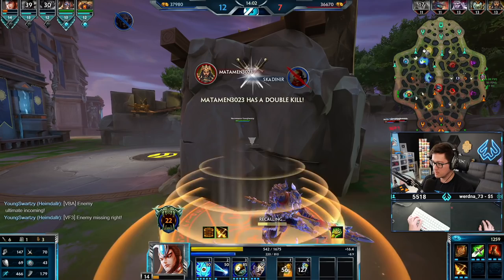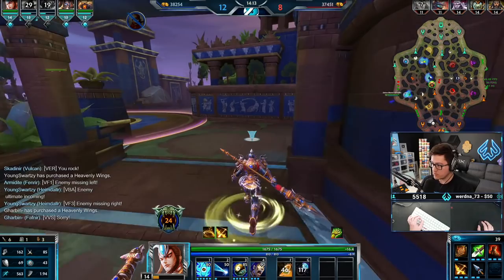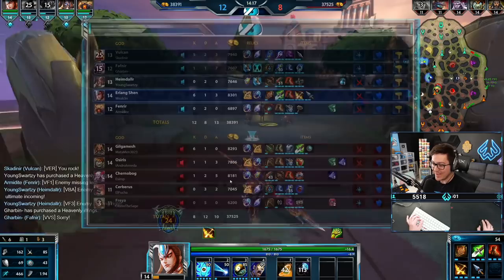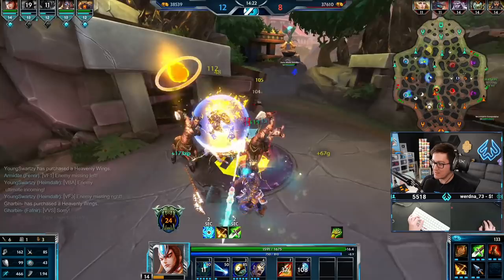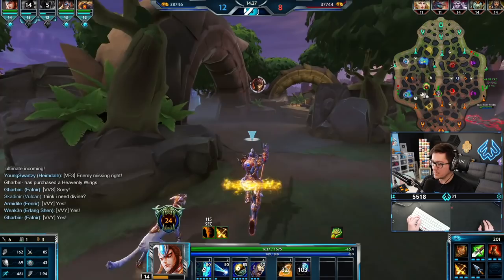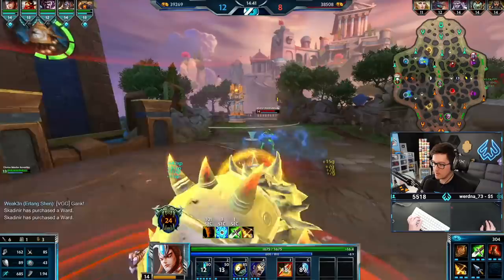Their team has such good rotation potential with the Chernabog. Our Heimdall can semi-rotate, but he doesn't know what he's building — he's building wrong. I can't assume he knows how to rotate. Looks like our blue's gone. We can definitely kill this guy now. Oh, he doesn't know we're here — okay, we picked him up. I taunted so he could catch up and take him farther back so we'd have more time to kill.